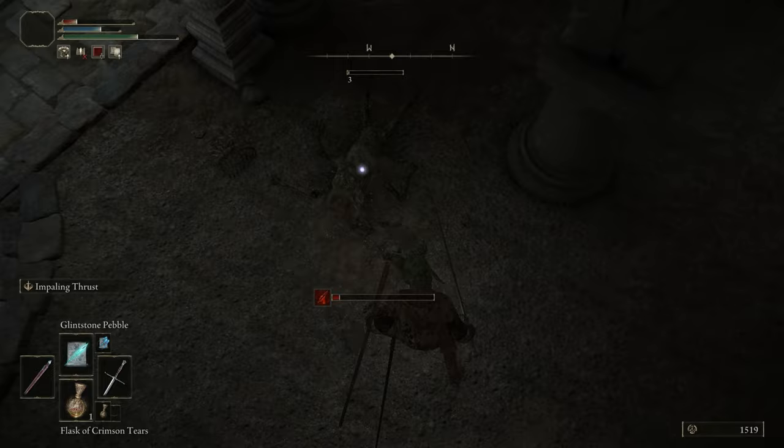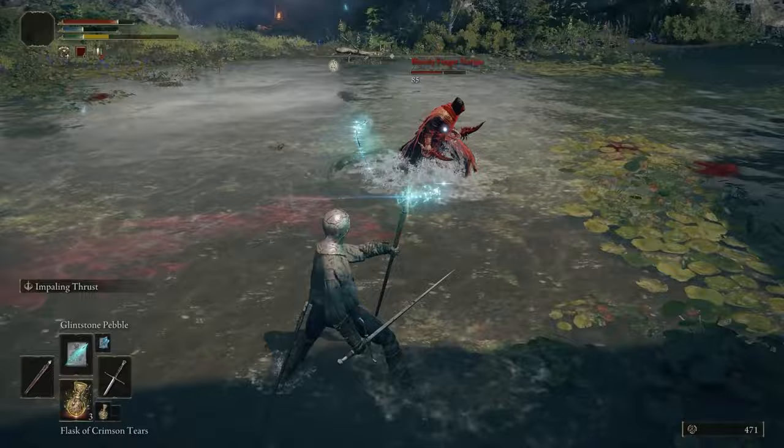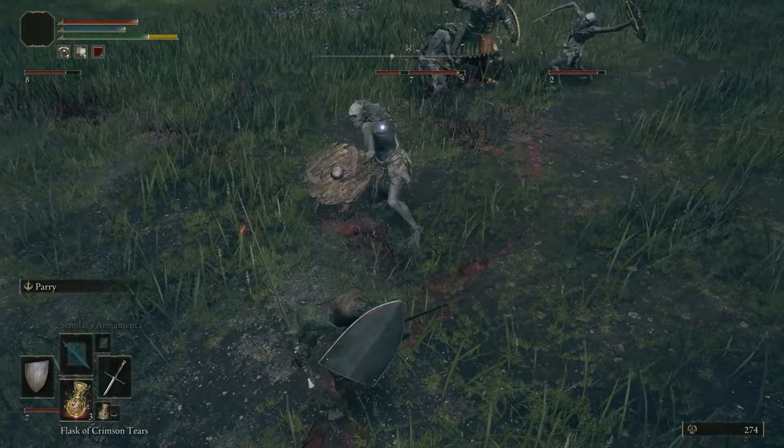You want to make sure you're dodging and not blocking attacks for the most part. We'll have a Staff in our offhand pretty much all the time rather than a Shield, so you can't block most of the time — though sometimes if you run out of FP, it's worth switching to your Shield in your offhand so you can block and do some guard counters to deal damage back quickly.